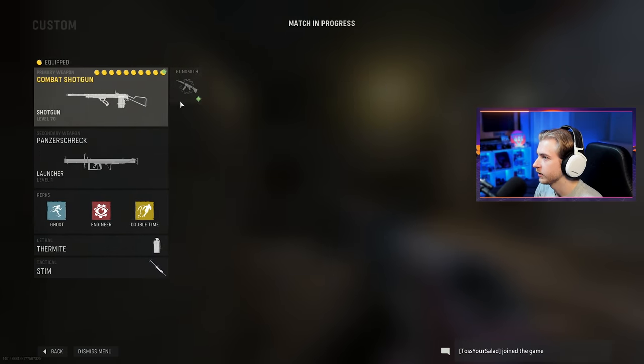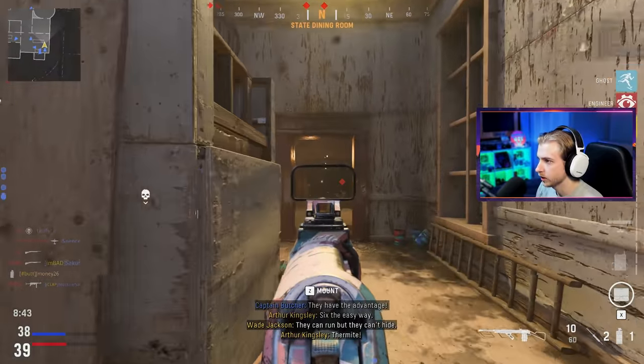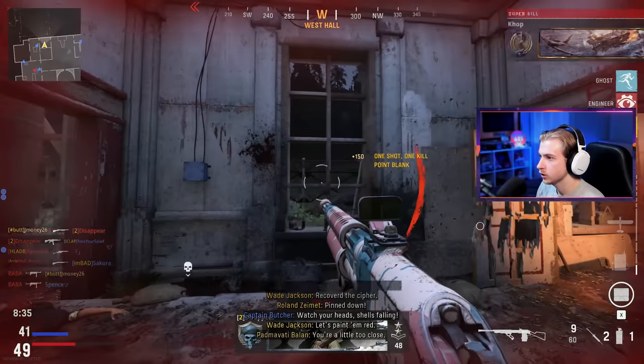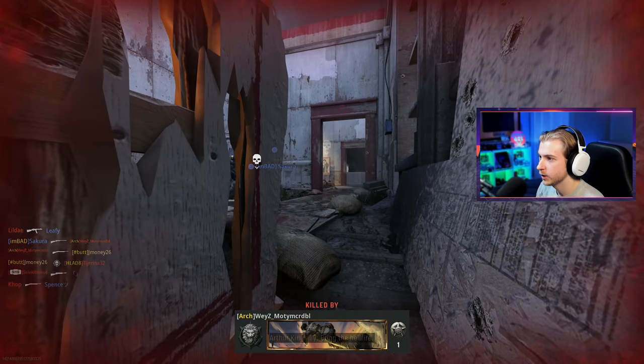What do I have on here? Wider pellet spread — let's make this a tighter pellet spread. I'll change next time I spawn. Guess what? I'm spawning now. Let's try this out. This guy was right on me — there's two guys right on me. Why am I spawning right next to two people? That's a headshot! We need one more.